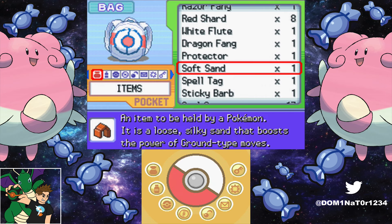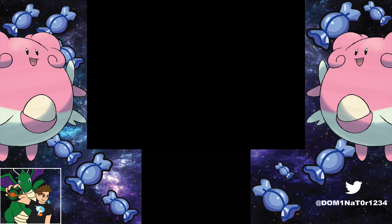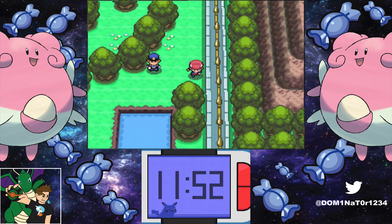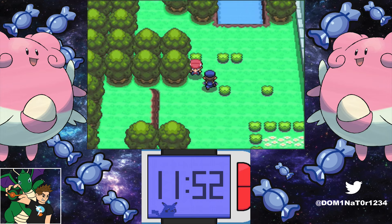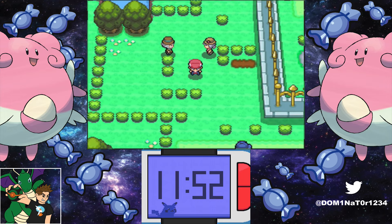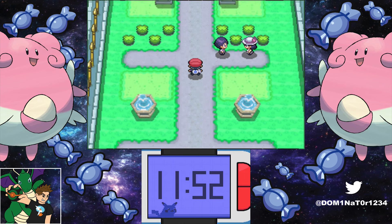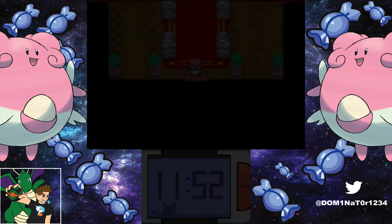Also give Moltres a non-damage-dealing move — I have Sunny Day, but anything works, like Roost. This is because sometimes the Knockout Challenge requires you to use a total of 9 or 10 turns, and you have to be exact. So once you get to the last Clefairy, just stall it out with non-attacking moves until you reach the exact turn count you need.